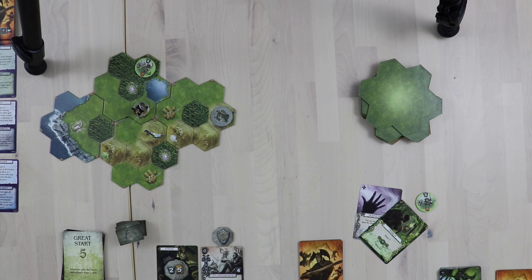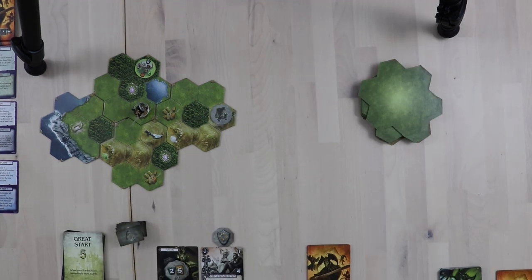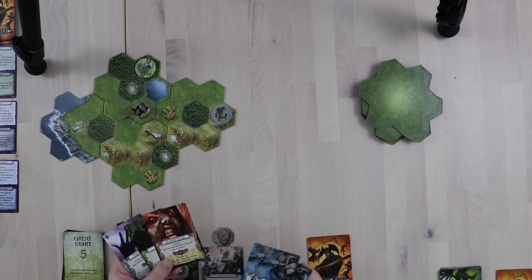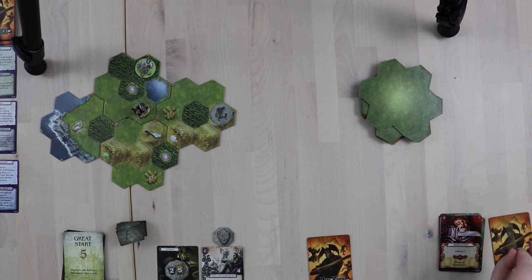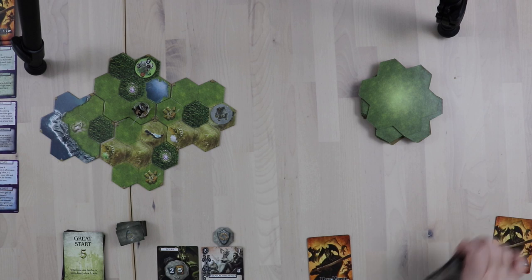We've seen combat, a village where I hired somebody, and now I think we should make our way to the keep. Drawing back up to five, I pick up lots of movement cards and Blood Rage — I didn't expect to see that so soon! Let's do a quick dummy deck turn: one, two, three — it's a white crystal. So next turn the dummy will have one card, then no cards and will declare end of round. I only have a couple turns left, so let's make the most of them.